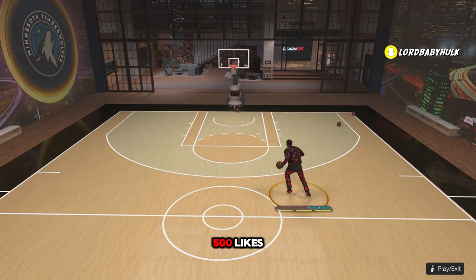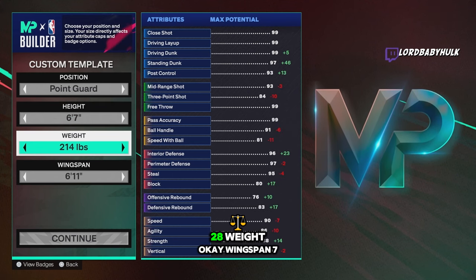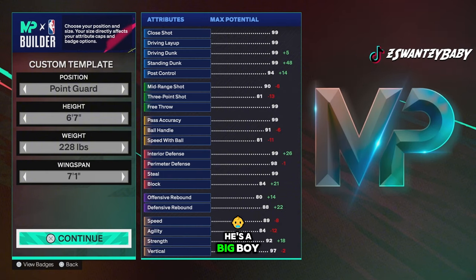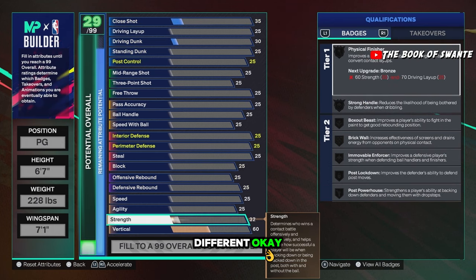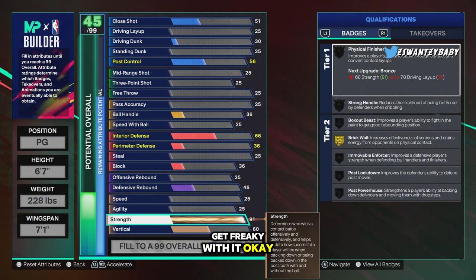First build: PG, 6'7", 228 weight, wingspan 71. He's a big boy. We're gonna start with 60 vert. Both these builds are pretty good and they're different. Strength 91. Now if you want to get freaky with it, you can also use this as a template and make it 92, but 91 is for when you eventually cat break.